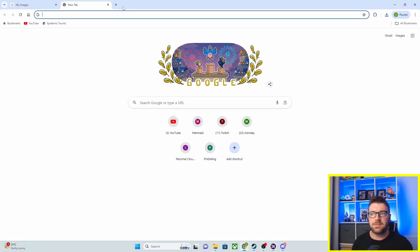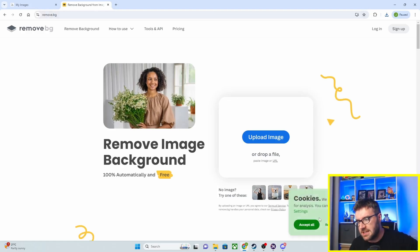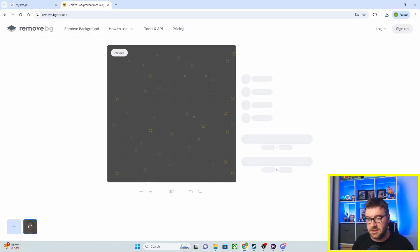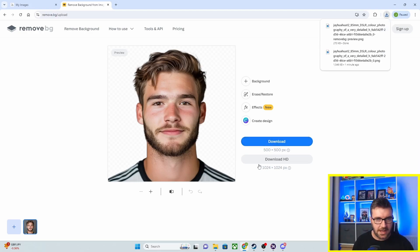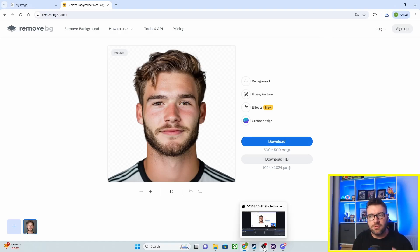That's not going to be good enough to get into Football Manager as it is, so what we do is go to a website — this is completely free to use. We go to remove.bg. You can buy credits for higher resolution versions, but what you do is literally drag and drop your image and it just removes the background. Amazing. The free download is 500 by 500 pixels, which is perfectly ample.